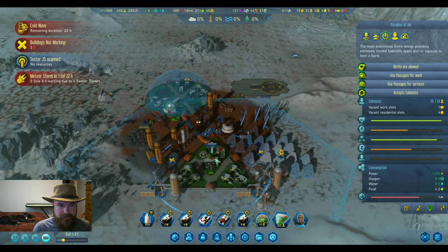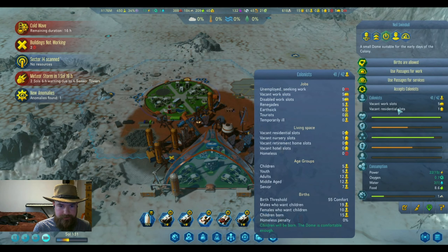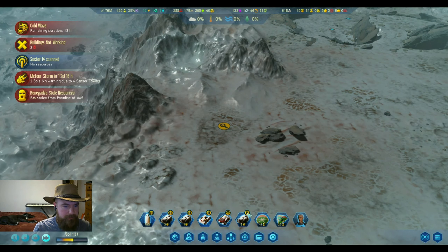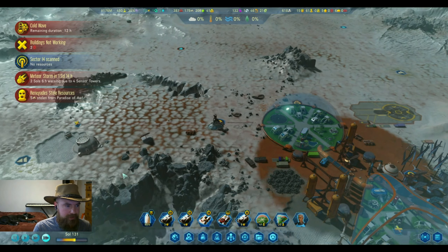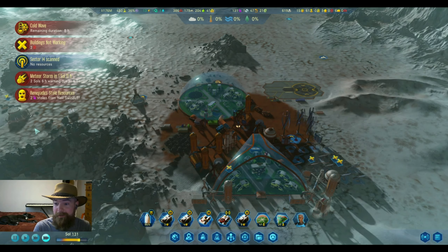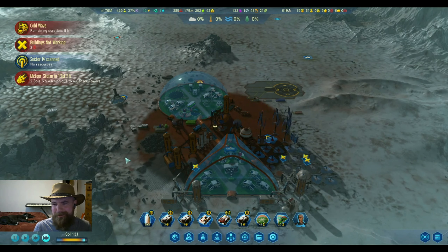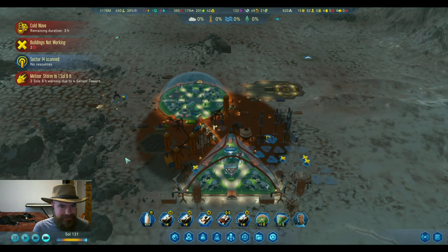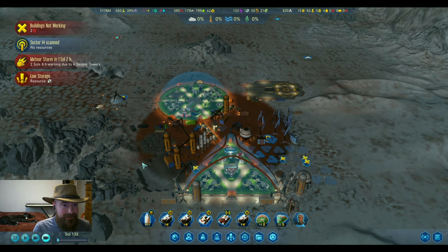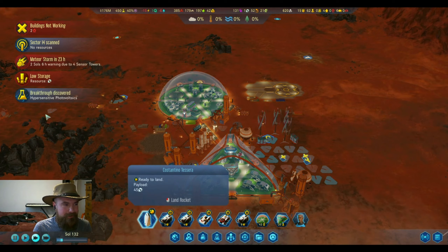We even have seniors in this dome when they're prioritized, which might be why we had the aging. We had some renegades still - concrete, that's fine, we're producing a lot of concrete. And they stole polymers! Guys, you can chill out - you don't need to steal everything from our colony. What are you doing with those resources, building your own dome? Resources are low but we have a big rocket.